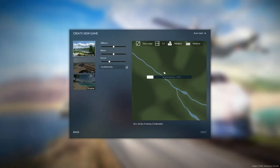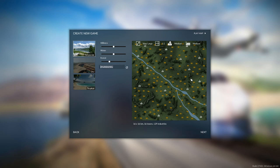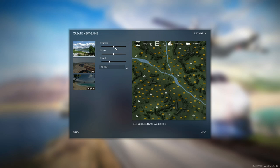We're going to go into a free game. I did some research already, and I know that my map key that I'm going to be playing on is R6XG lowercase E K. We are going to use these settings for hills, water, and forest, as well as medium number of towns and a medium number of industries. That gives us 16 towns and 129 industries.